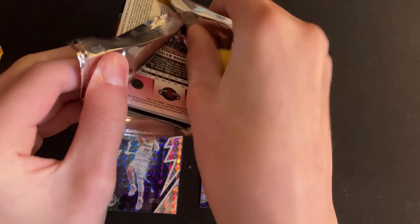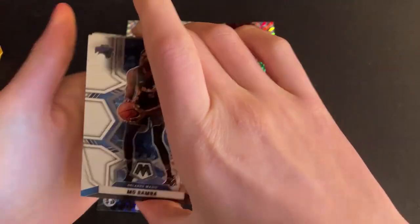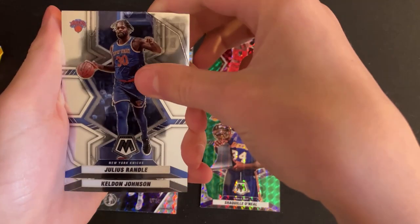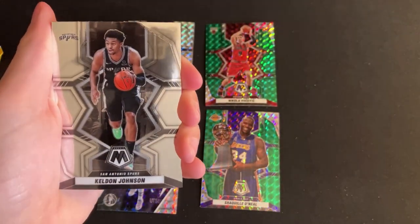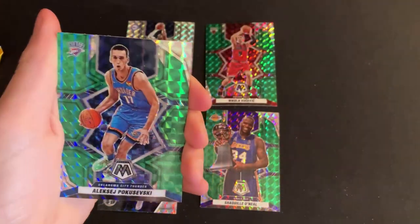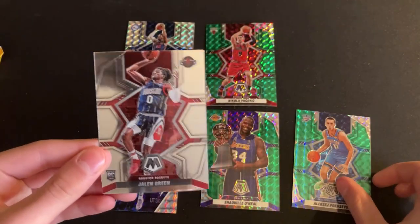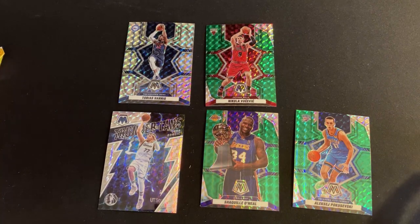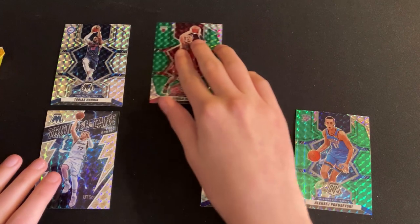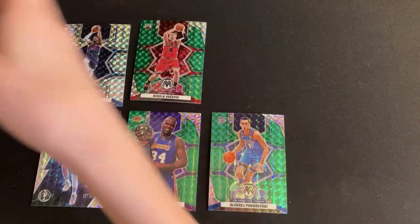Pack five: Mo Bamba, Julius Randle — the regular one, All-NBA — Keldon Johnson of the San Antonio Spurs, Marvin Bagley, and oh — another parallel, so that's five! Also a nice Jalen Green rookie, so the rookies continue to impress. We've taken advantage of that 'on average' wording on the box and there's one pack to go.